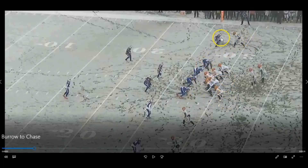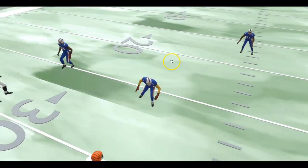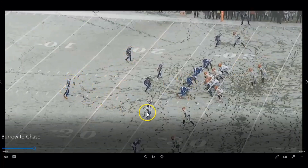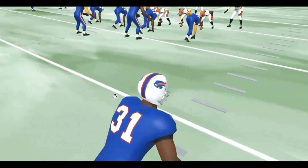The Bills are going to counter that with a fire zone. Johnson out here looks like he's going to cover, but no — he's going inside, blitzing off the edge. The safety rotates down. It's a matchup zone, so Elam on the outside is essentially in man on his guy, but if that receiver goes inside, Elam cuts him loose and this safety comes down over two — who's Jamar Chase.